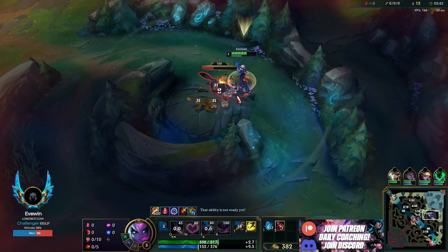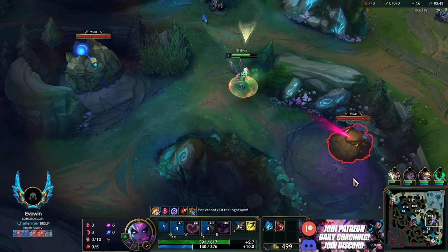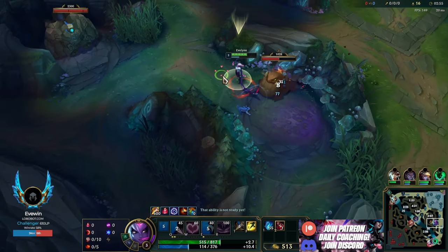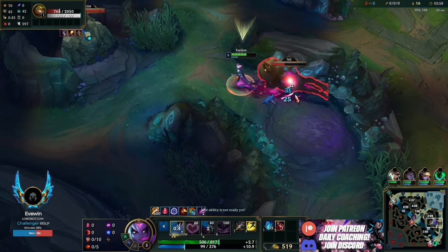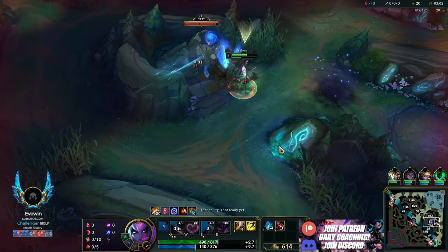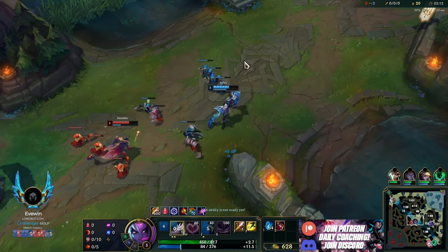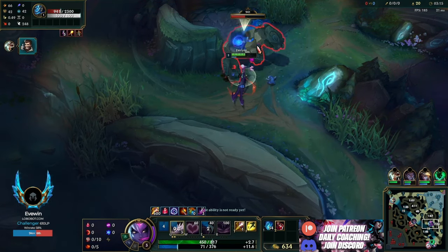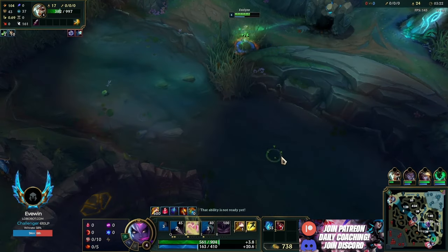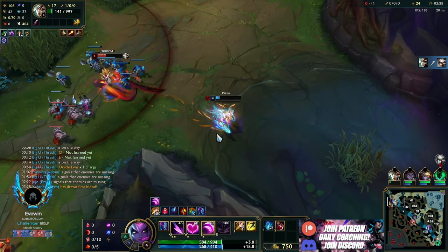Since we don't see Kindred cross to our jungle, we're confident to put two points in Q. We're pathing bot this game because we could path top and impact the matchup, but the 2v2 is very hard to win, so pathing down puts me in a very favorable situation. Bot prior is our strongest side and top prior is kind of a flip - if I was top I could counter-gank, but we just don't win the 2v2 with this champion.